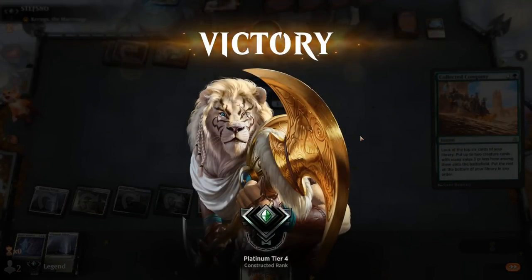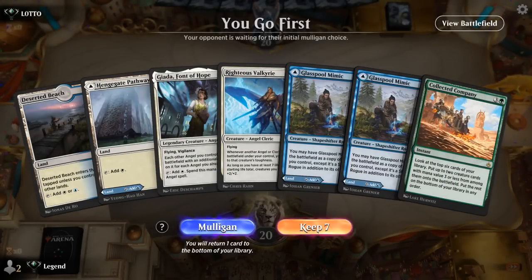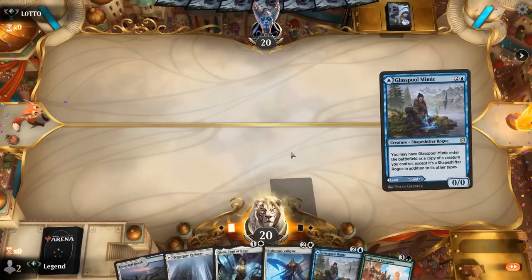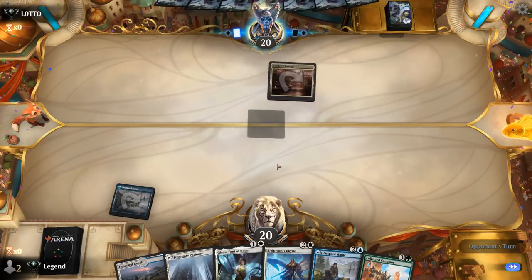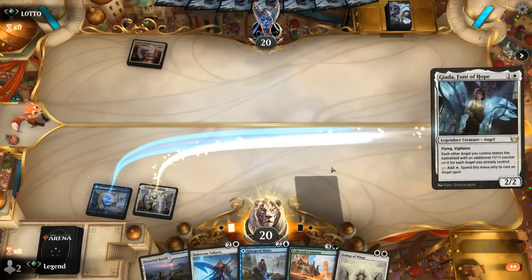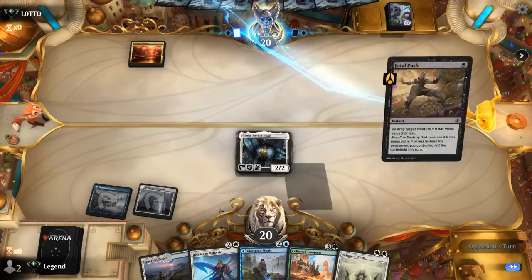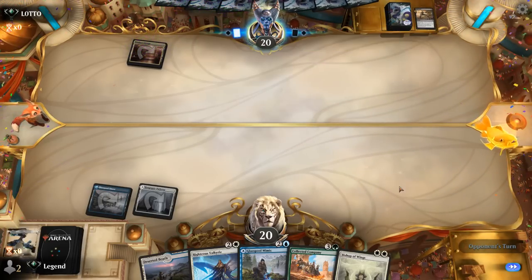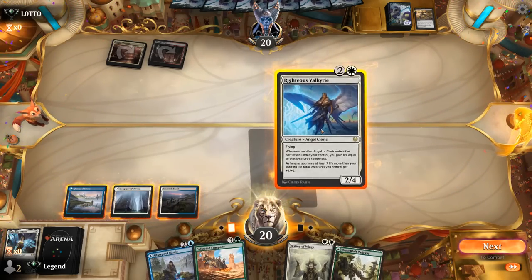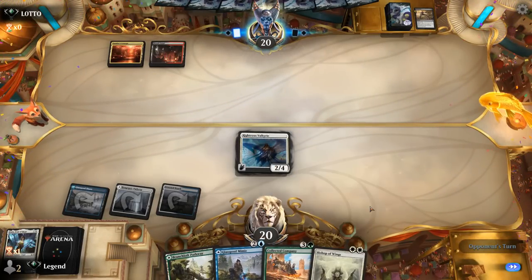We're on the play and our hand's quite promising. We're missing green mana still, but we should find a green source eventually. Get our tapland out of the way. Can play Janna — won't be able to play Bishop on two, but could play it next turn. Looks like a Fatal Push out of a Grixis deck. There's our green mana — I'll go with Valkyrie. Next turn we can Company or maybe copy the Valkyrie first.